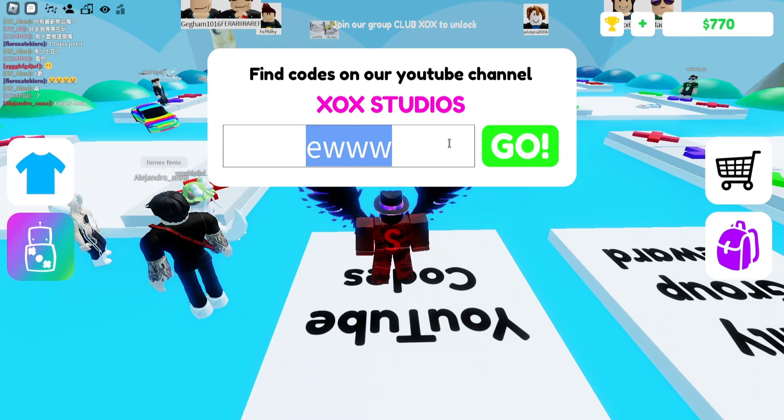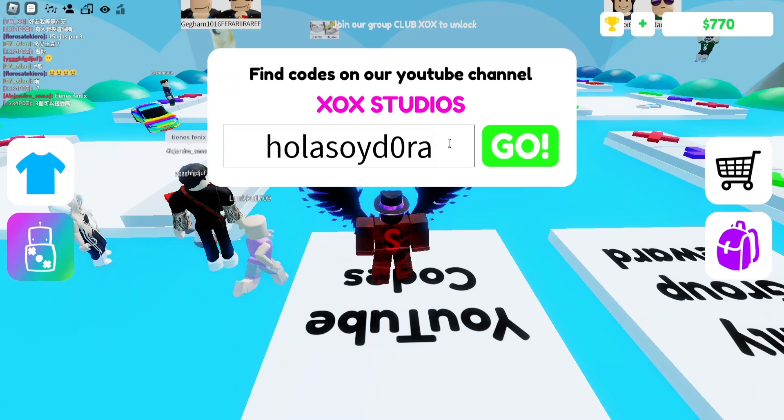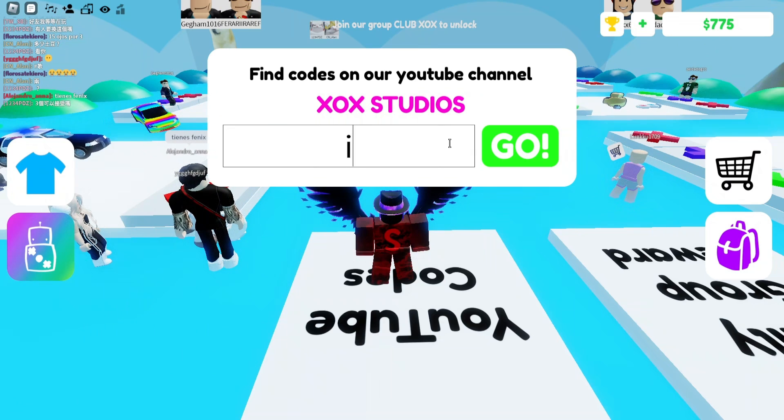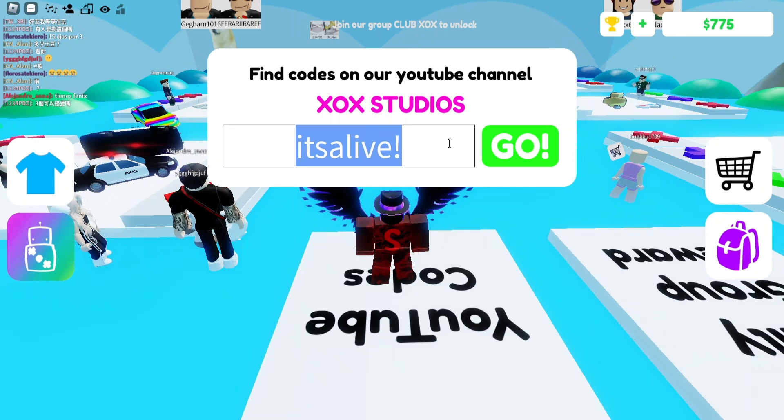Next, redeem 'hollasoydora' — with a zero instead of an O — to get a cake or Dora item at random. Then redeem 'itsalive' to get a new item at random.